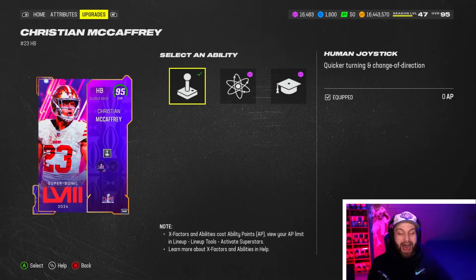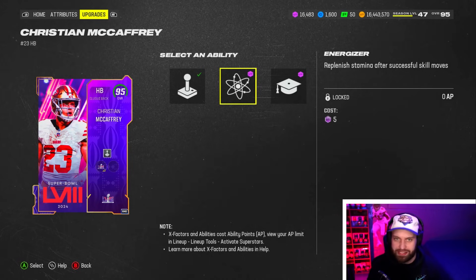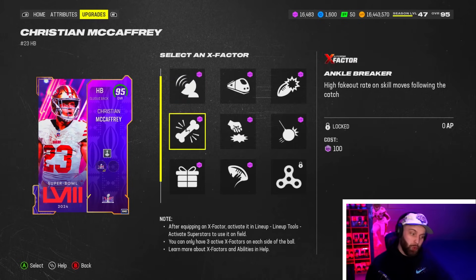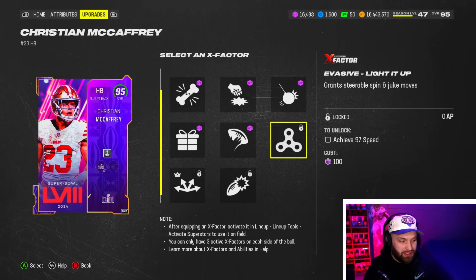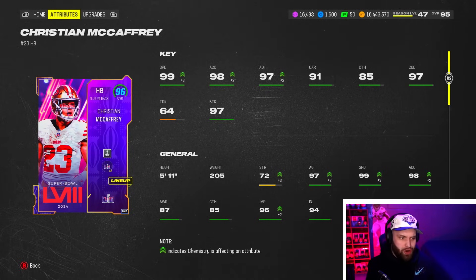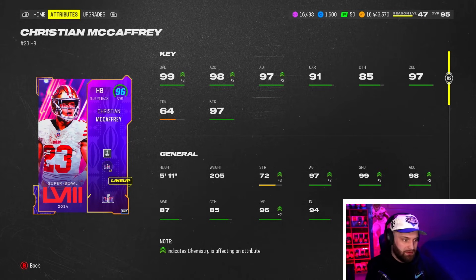For abilities I like Human Joystick, but Energizer might be better because if juking is op in this game, getting your stamina back after juking is really valuable. You can also get Route Tech or Red Zone Threat, and with a light-up token you could get Backyard, Running Back YAK, or Evasive — though I don't think those are really worth it on a running back. As a base card, CMC is absolutely ridiculous, especially on a theme team.